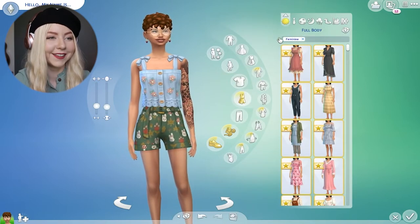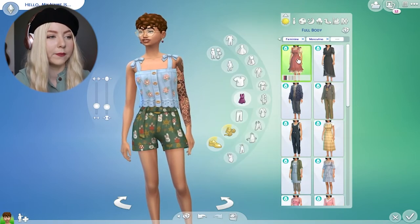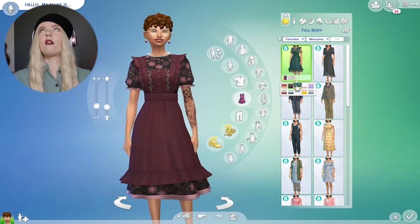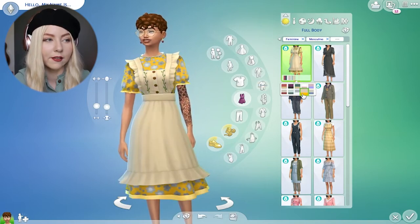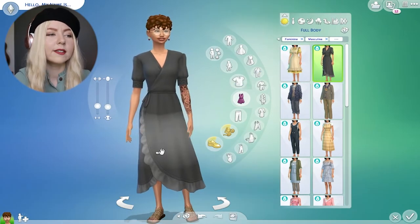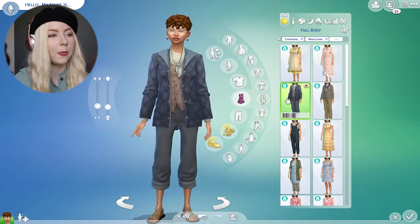Now let's go to full body. Oh my gosh! Okay, this is so freaking cute. Oh my god, can you imagine a little witch in the forest? Goodness gracious — basically my dream. Love this. This is my favorite so far. Nice little simple wrap dress — love to see it. Oh my gosh, it is patterned. Perfect, I love it.